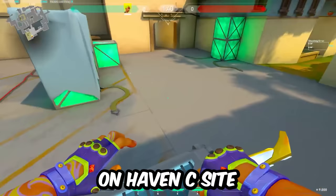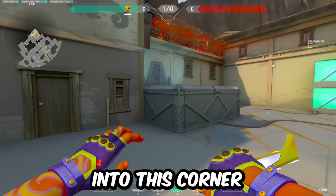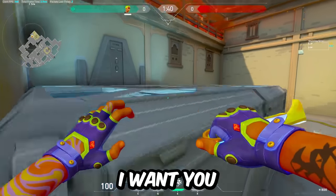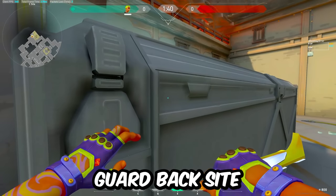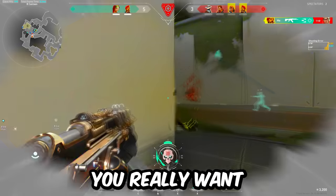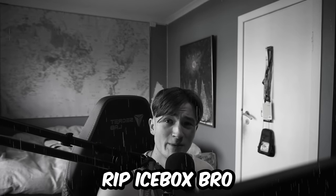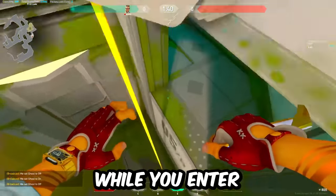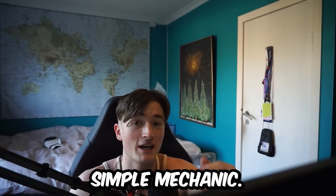If you want to get on top of Plateau in Haven Seaside without having control of Backside, get into this corner on Plateau and do the same thing as the Ascent jump — however, here spam crouch at the peak of your jump. This jump is good to catch a rat off guard Backside or to surprise the enemy's CT. Lastly, if you want a silent jump from the ropes on Fracture or Icebox — RIP Icebox — all you have to do is jump, then hold Shift while pressing F as you enter the zipline. It's that simple, but people seem to overcomplicate it.